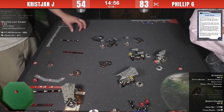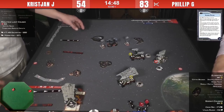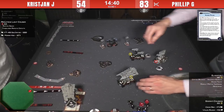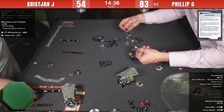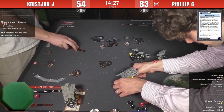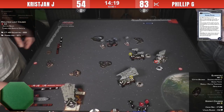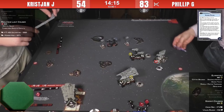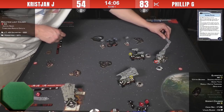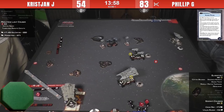Christian says he has to try for the attack even though Philip has an evade — TRC would turn a hit to a double hit. He doesn't have Brunson active because he measured to the rock and he's not at distance 2. Christian laments not having the right positioning — if he had gotten within distance 1 of the token, he would have been angled such that he'd fly off the table next turn because Architons can't maneuver.